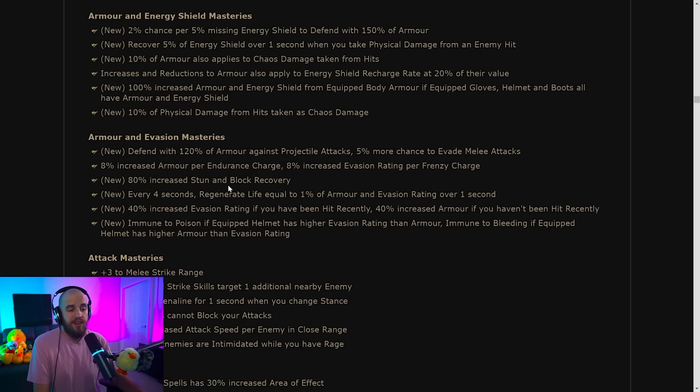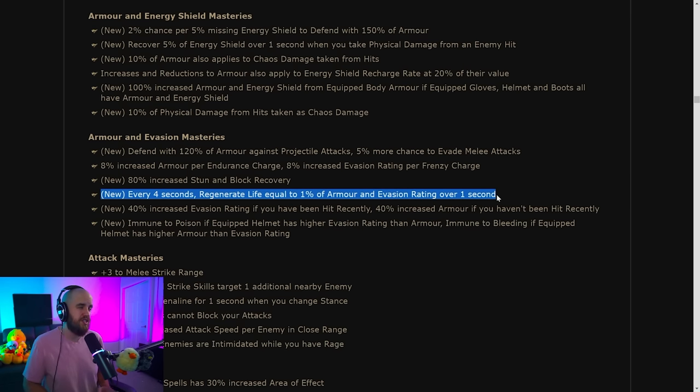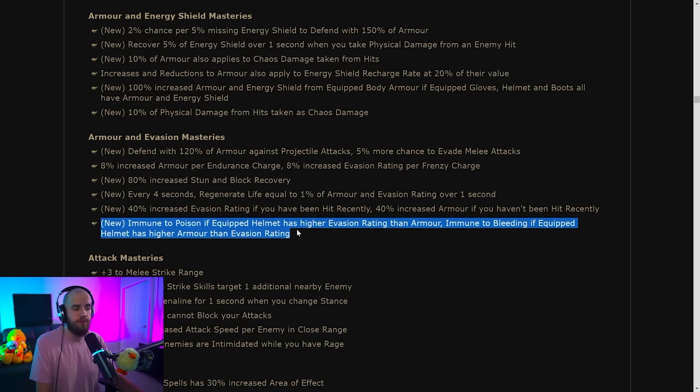Moving on to armor and evasion masteries: every four seconds, regenerate life equal to 1% of armor and evasion rating. If you're playing a build that stacks a ton of both — say 50,000 of each — that's 1,000 life regeneration every four seconds, which is pretty decent for just one point. You can also choose to be immune to poison or immune to bleed depending on which helmet you're equipping.